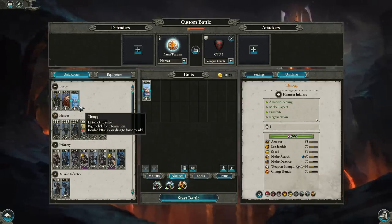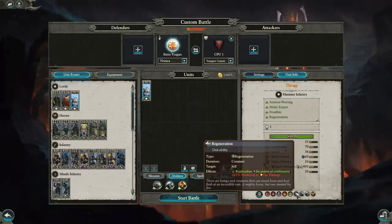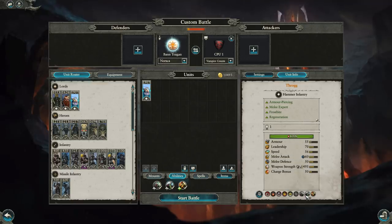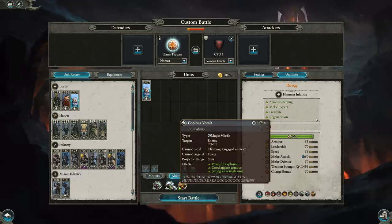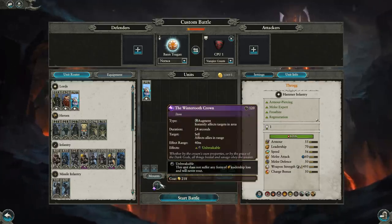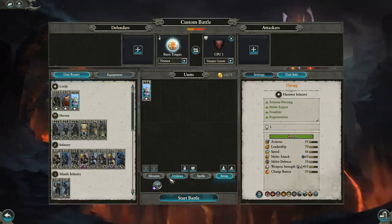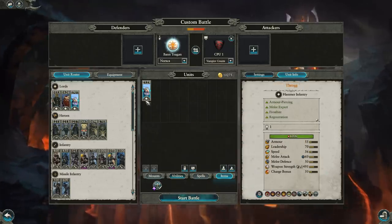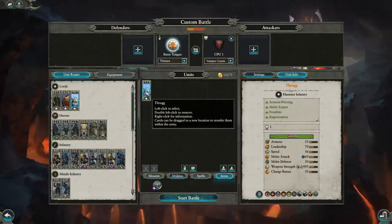Throg is the Troll King and comes with many benefits of being a troll — regeneration, armor piercing, anti-large, and he also applies Frostbite. He only has 55 armor but does have 15% physical resistance. He has Foe Seeker, Fight or Die, and Copious Vomit — a three-charge breath attack that does good armor-piercing damage against clumps of armored infantry or cavalry. The Wintertooth Crown is an area-of-effect unbreakable ability — his unique item. Norska have okay-ish leadership, so having that Wintertooth Crown to hold units in critical moments is very valuable. Throg is your world-beater monster killer. He has some weaknesses but is a very strong character overall.